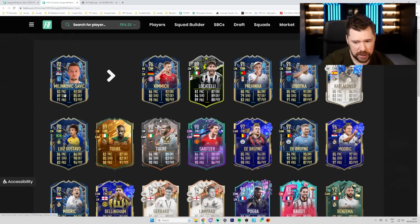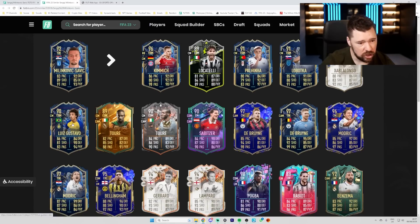Team of the Year Modric has more pace, more dribbling, less shooting, same defending, less physical, more passing. Team of the Year De Bruyne is slightly better than Milinkovic-Savage in certain areas, and of course four-star five-star. The Yaya Toure card is well expensive and has got less in every single stat.